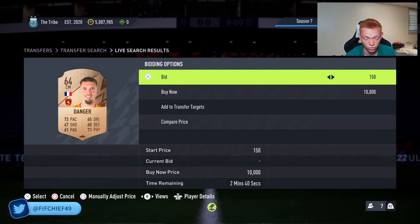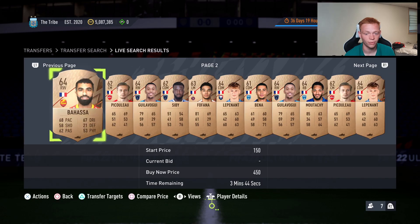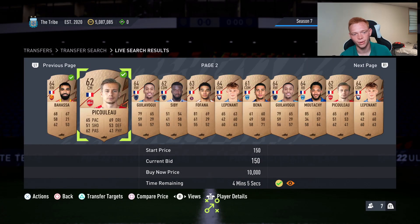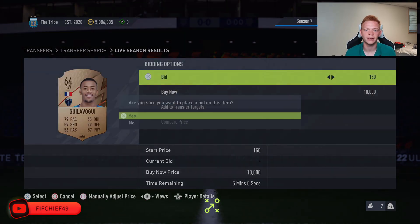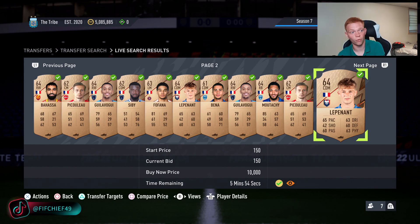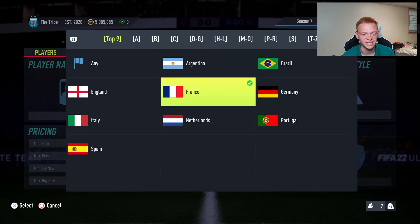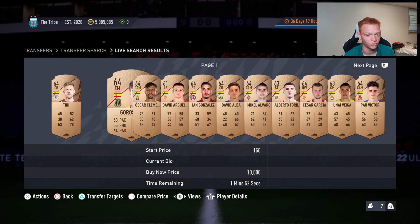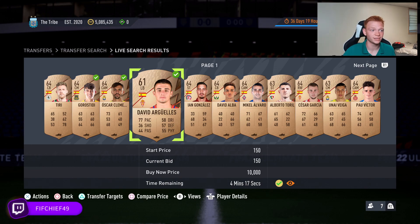Even if you don't want to mass-invest, at least pick up one of every card and throw it in your club, because these are going to triple in price minimum. A lot of people say they won't bother because they'll only make 500 coins on a single card — but think about it: if you spend 100k on bronze and silver rares from France, that turns into 300 to 400k depending on the price increase. That's 200 to 300k profit just for club-stocking some random bronze and silver rare cards. The sell time is simply whenever an SBC drops that makes these rise — buy them cheap, hold them, and sell into the spike.